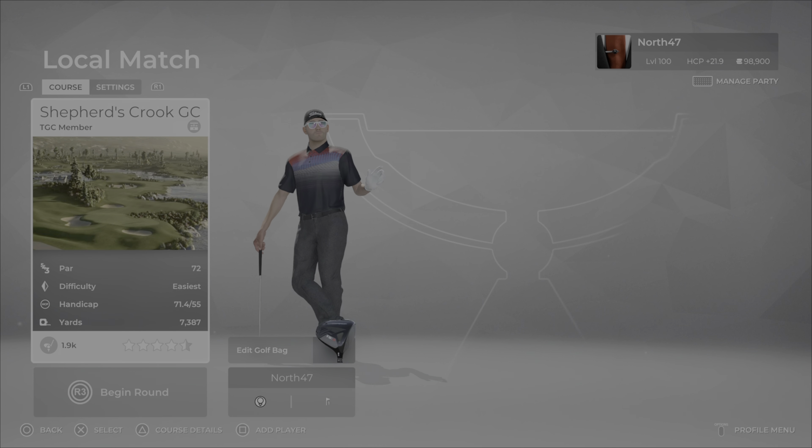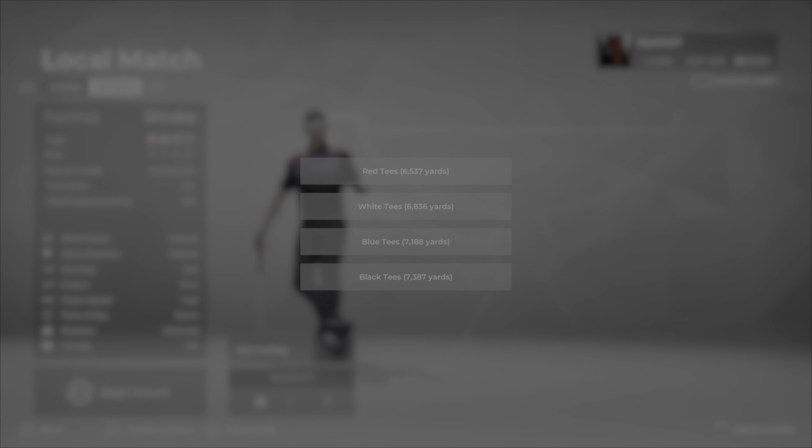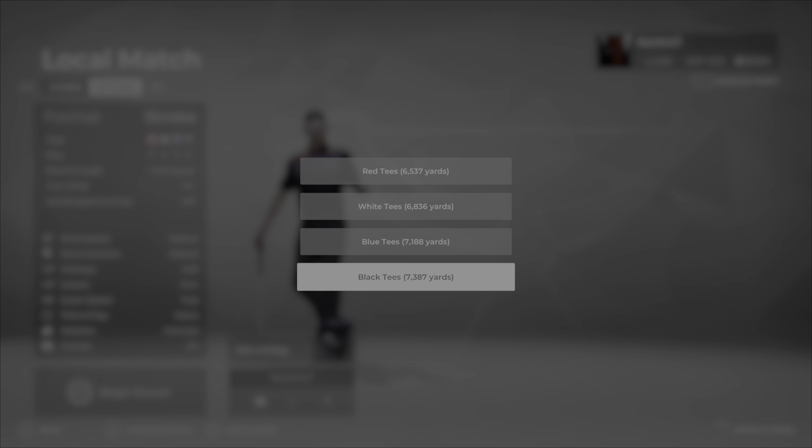He did tell me that he likes to make his courses challenging but realistic, and as you can probably see in the thumbnail, expect some tight landing zones — you'll definitely need to pick your landing spots for where the pins are placed. We'll be playing on pin set one, keeping everything on default: soft fairways, firm greens, and fast green speed. We'll play from the black tees at 7,387 yards.